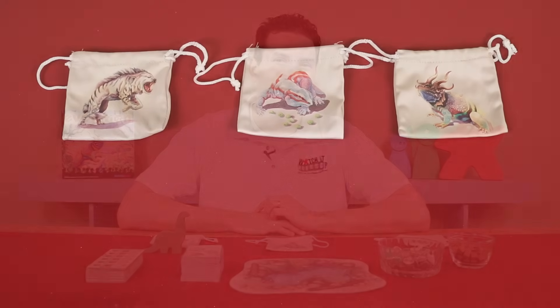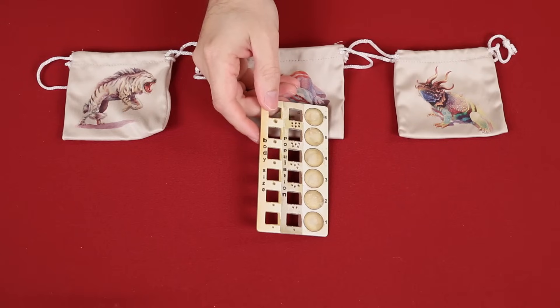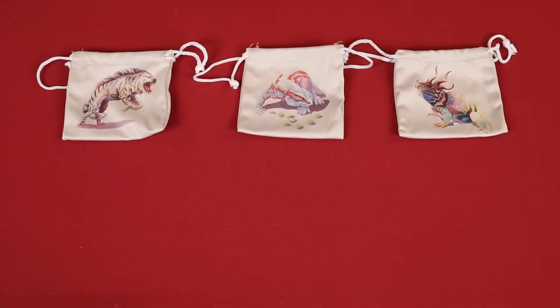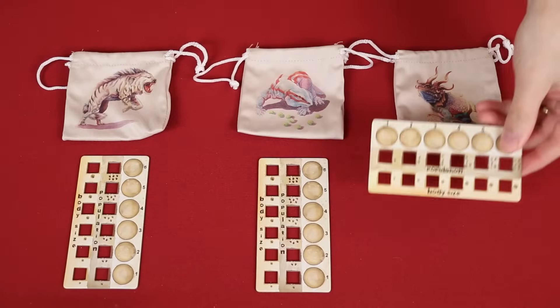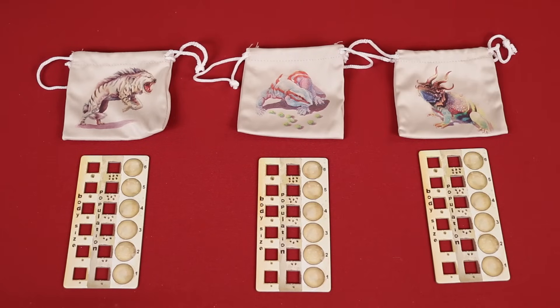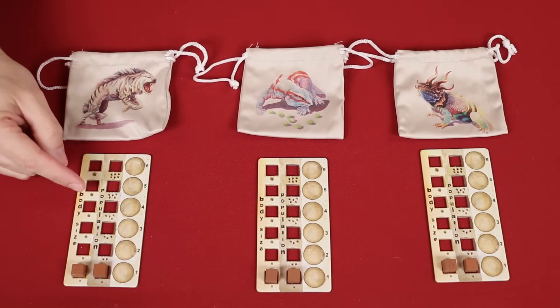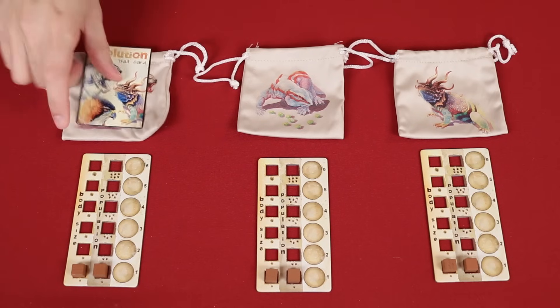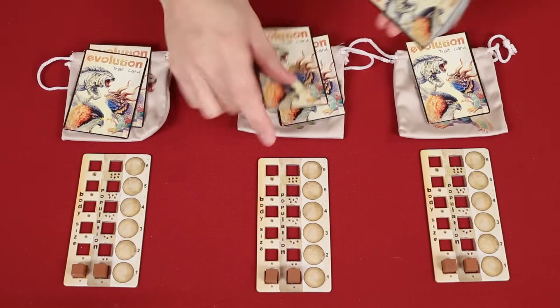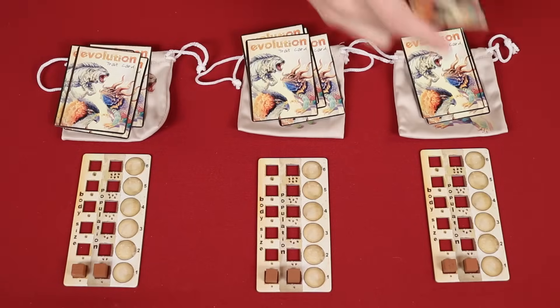Each species is represented by its own board. At the beginning of the deal cards phase, if you don't have a species, you're dealt one for free — so at the beginning of the game, we'll give one to each player. You'll notice these are double-sided to allow you to orient them however you like, but they track the same information. A new species starts with wooden markers in the lowest position of both the body size and population tracks. When you first get a species, it has no notable traits, but you'll have a chance to change that later. Each player is dealt three trait cards plus one extra for each species they control, so in the first round all players will get four cards.